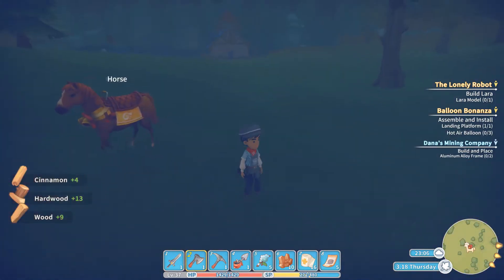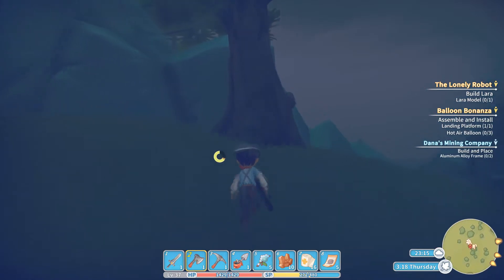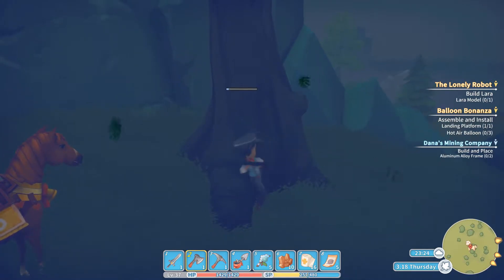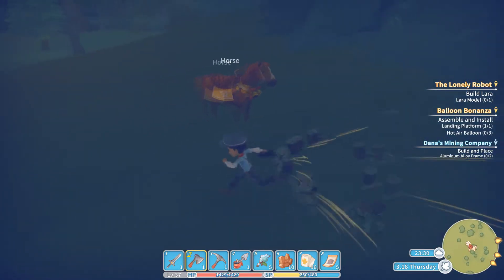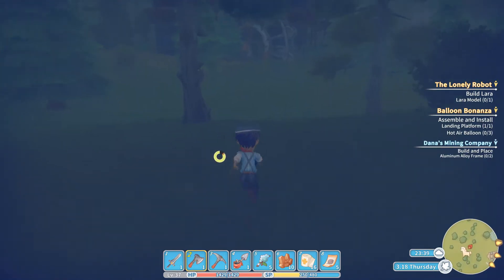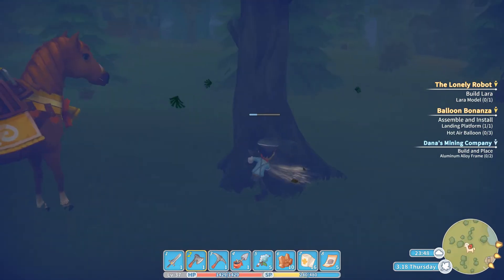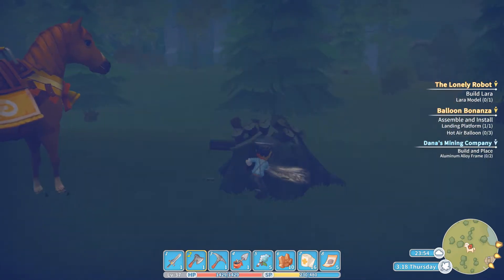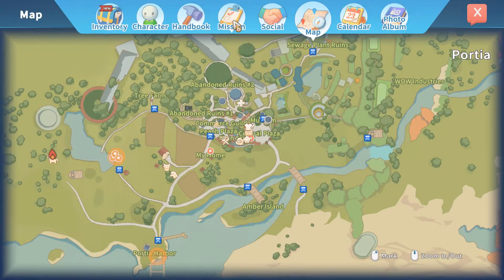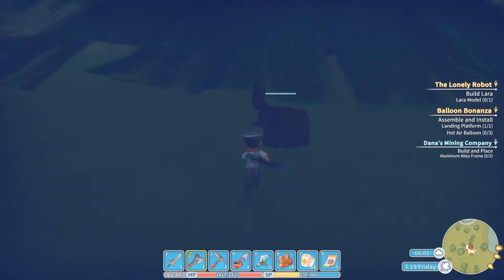Cinnamon as well out here. I read in the patch notes that there were new items we could find. So we got the igneous rocks and we've got cinnamon out here by these new trees. I'm going to spend some more time out here mining all this stuff. I'm not sure what we can do with cinnamon though — probably crafting recipes or cooking items. I'm going to get to work on some concrete tonight before I go to bed, so we can get started on the conveyor belt platform for Dana's mining company. I'm going to head back and start working on some concrete and get ahead of that one.